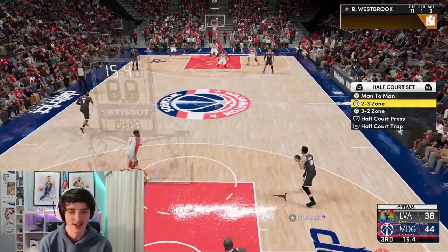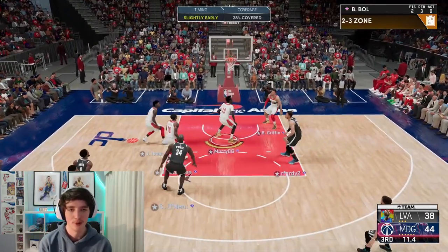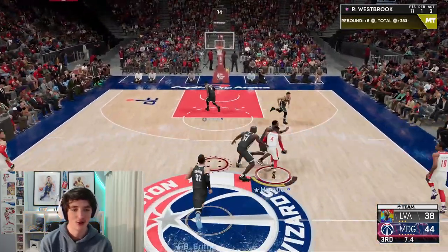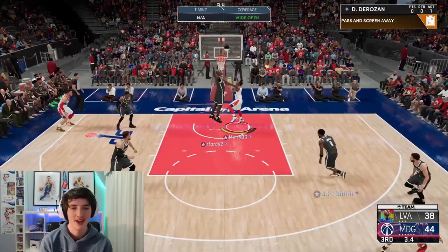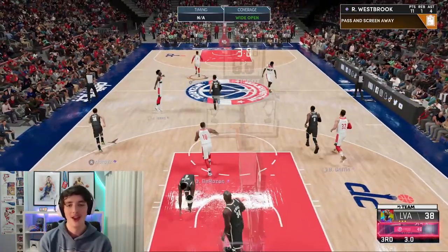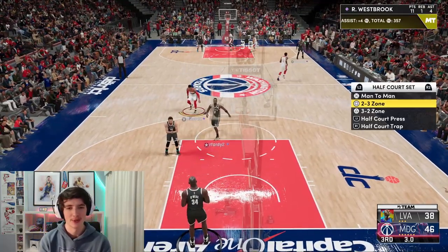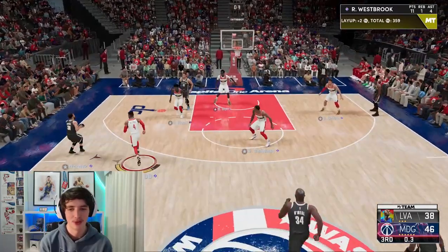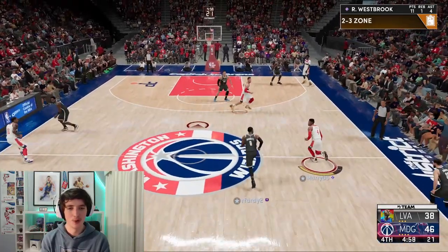We'll try to get a steal here — people hate that sort of full-court defense, I know there are a few people that abused me on the mic because of it. Two-on-one — we've got a pass inside. Shaq was too slow and there's four assists now with Russ. I don't think we'll get a triple double with the players on the court since we won't get rebounds, but we can definitely go for a double double if possible.